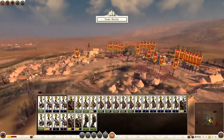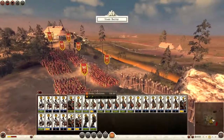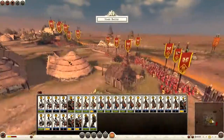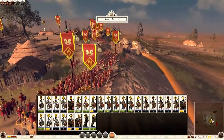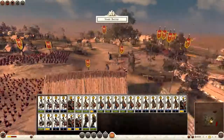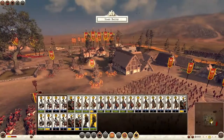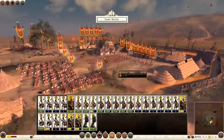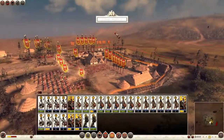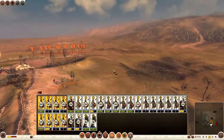Welcome back. We have my spearmen and swordsmen in a defensive formation on the breach here. I've done the same over here — spearmen with tribesmen behind them. I have my ballista ready to fire upon the enemy. My cavalry and skirmishers are ready to branch out and try to outflank them. Let's start the battle straight away.